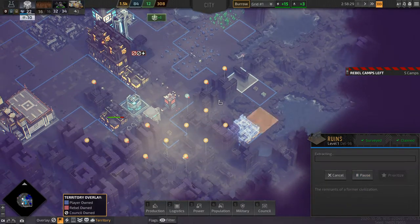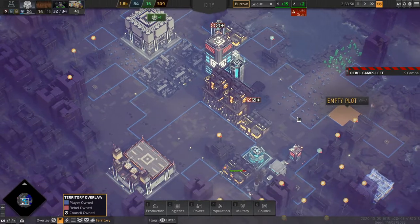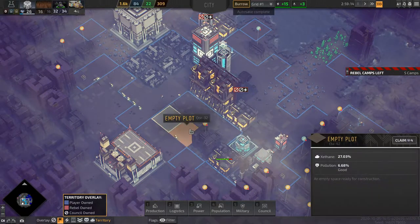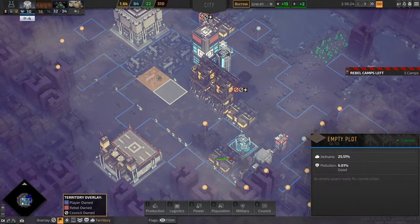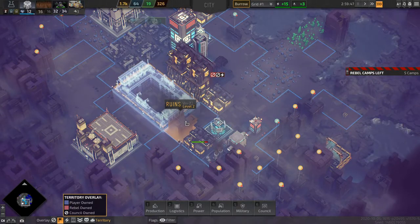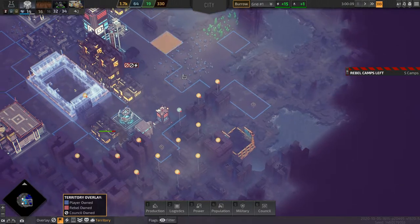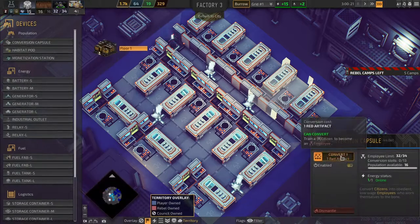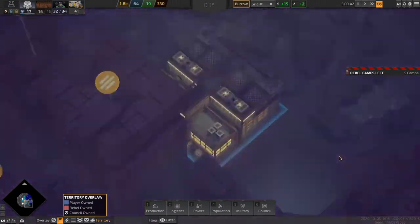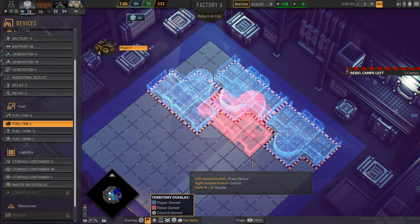Let's get the red artifacts from here. You know what, instead of cleaning up all of this waste, I'm just going to put a shipyard — that's the word I'm looking for — right here. While I'm waiting, let's convert some citizens; we have two red artifacts, so now we're maxed out at 34. Then we'll put our fuel fabs in here — let's put four of them.